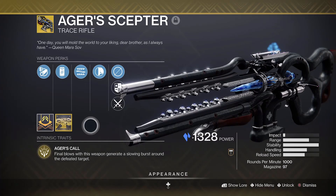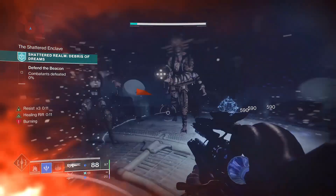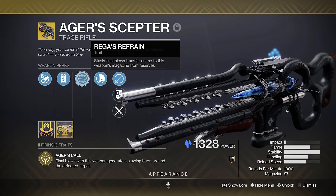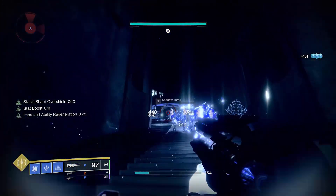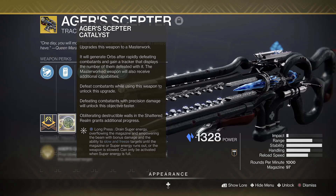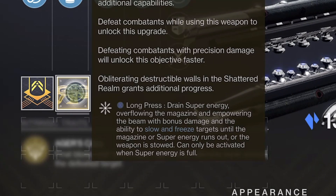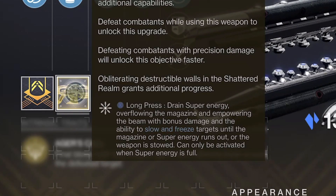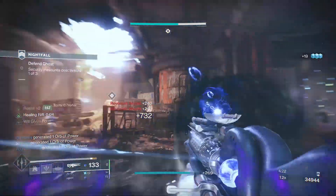Let's start with the Scepter. Aga's Call is the exotic perk, whereby final blows generate a slowing burst around a defeated target. This will freeze all enemies nearby in PvE, and just slow opponents in PvP. Stasis final blows will also partially refill the magazine with the Riga's Refrain perk. The catalyst grants Will Given Form, which lets you hold the reload button when your super is full to overcharge the magazine — instantly draining your super over time, but overflowing the magazine and boosting damage output by 80%. Consistent damage will also slow and freeze the target on top of the slowing burst.